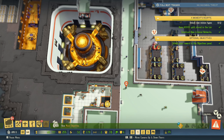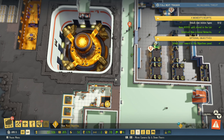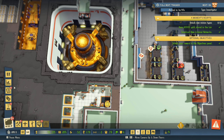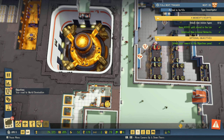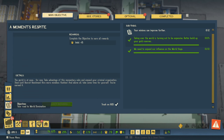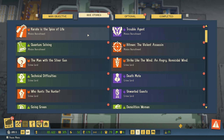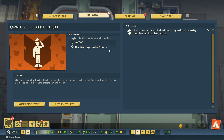New main objective available. We now have to work on new minion types, which is pretty good. In side stories we can find new minions — new minion type, martial artist, that'll be very welcome. Killing people is all well, and if you need to bring in the occasional prisoner, some untrained martial arts will be able to pick your enemies into submission.